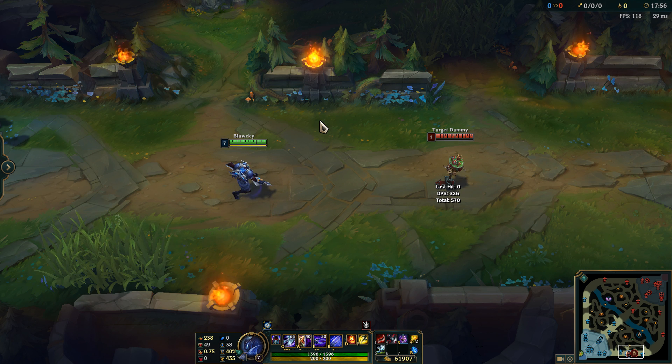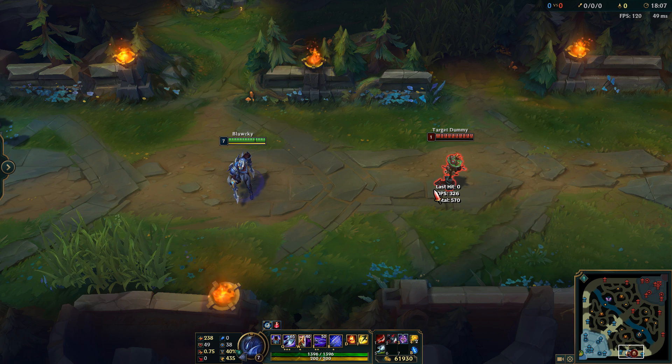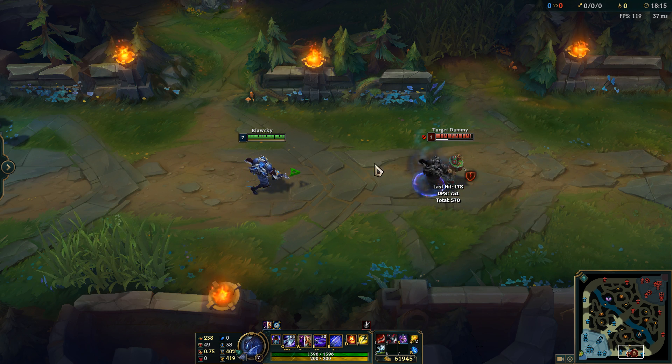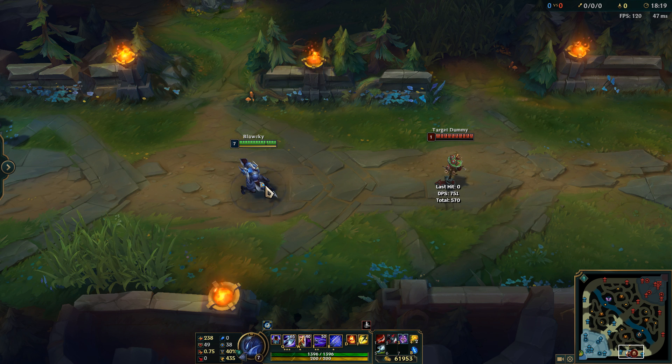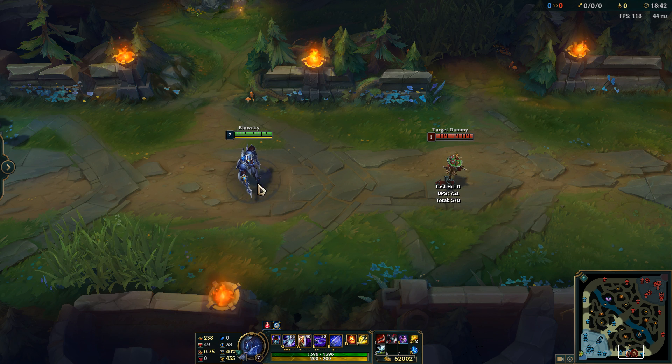The shadow will copy exactly what you're doing and go towards the same target. When you have a target, you do WEQ, which will proc your Electrocute. That's the most basic combo you'll use in the laning phase to proc Electrocute and probably bring an enemy down to half health already at level 3. This is why Zed almost always goes in at level 3 rather than level 1 or 2 — because once you have all three abilities, you can proc Electrocute much more easily.